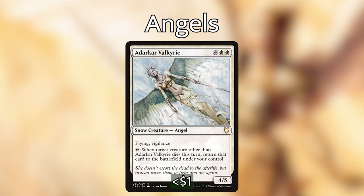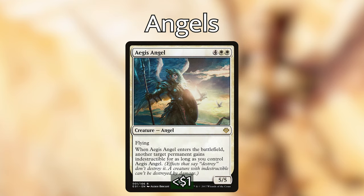Darkheart Valkyrie is four white-white for a 4/5 with flying and vigilance. You can tap her — when target creature other than Darkheart Valkyrie dies this turn, return that card to the battlefield under your control. Aegis Angel: four white-white for a 5/5 with flying. When it enters, another target permanent gains indestructible for as long as you control Aegis Angel. Usually you'd want to put this on Kalia, but sometimes we have angels, demons, and dragons we want to target with Aegis Angel.